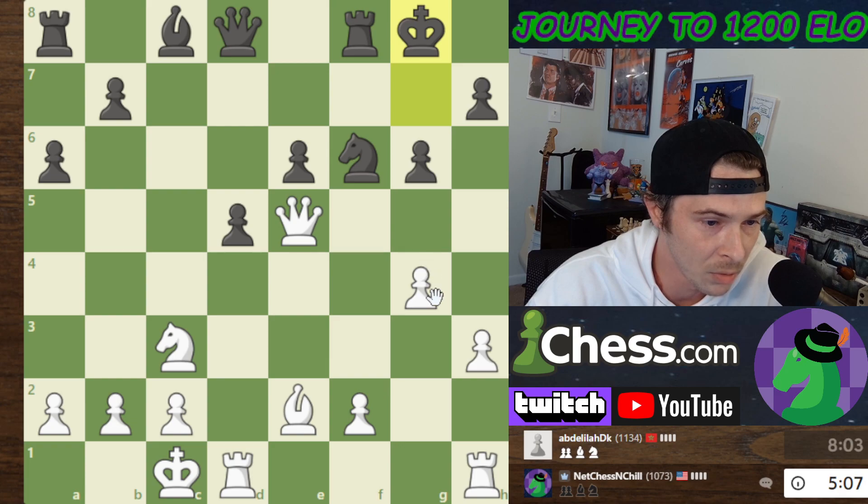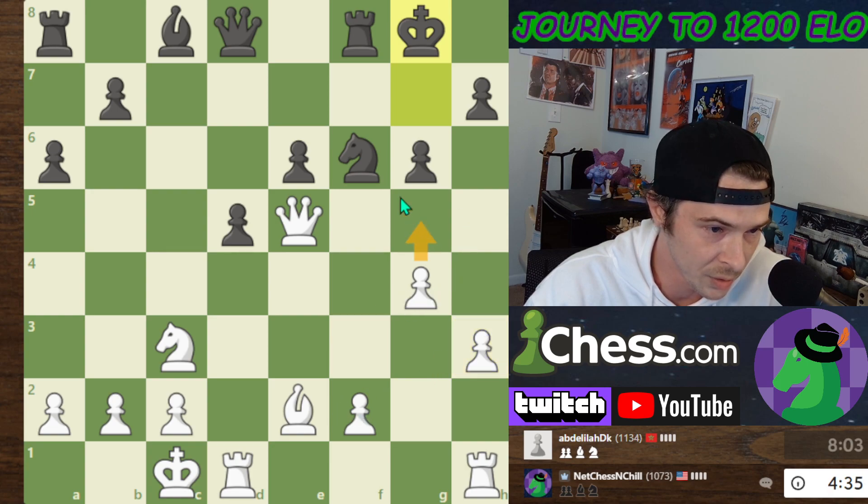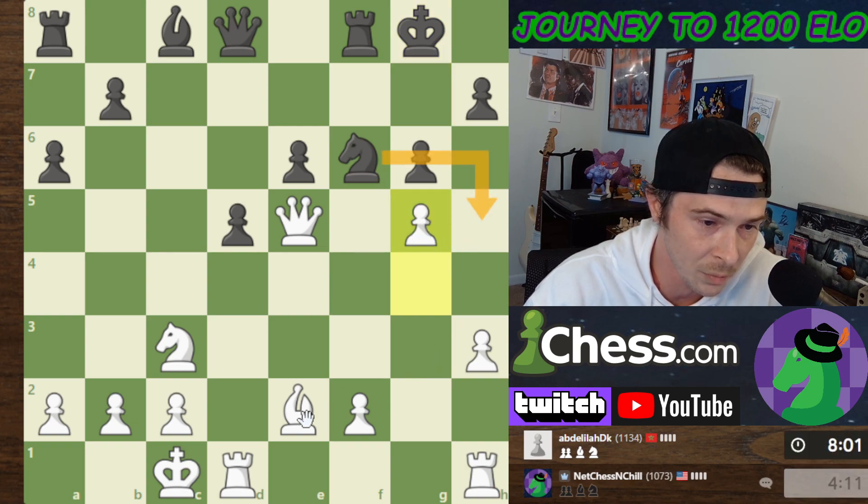I can back my Queen up to help defend these pawns. This pawn is a little bit weak right now — he's going to move his Knight after that. If I push this pawn it's still defended. If I push this, he moves the Knight somewhere. He can move it here, he can also move it here which attacks my Queen. If he moves it here, I can actually take this pawn with check. I'm going to push this, and if he brings his Knight over here I think I'll be taking.